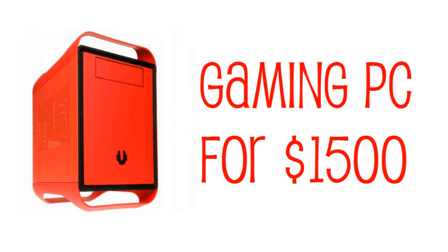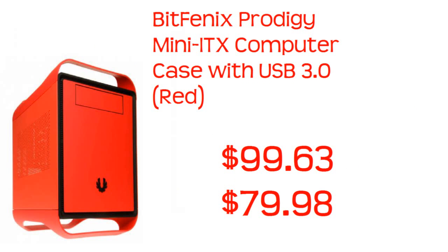I read all your comments on the last PC build. I know some of you said the parts don't match, so I did a little more research and I'm definitely sure all these products work together. When you're seeing on screen right now, for example $99.66 or $99.63 and then $79.98 — the higher price is the original price and the lower one is the sale price, and we're counting all the sale prices.